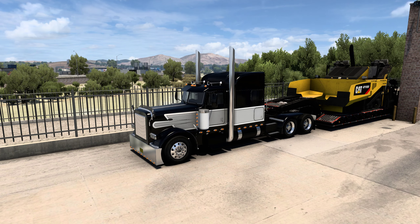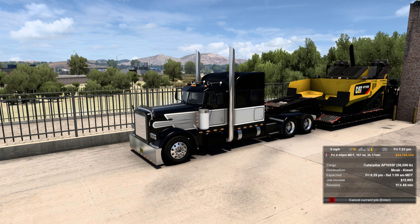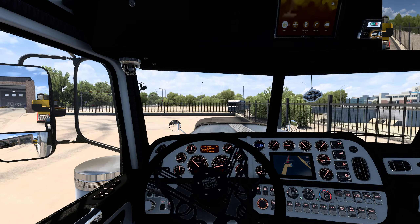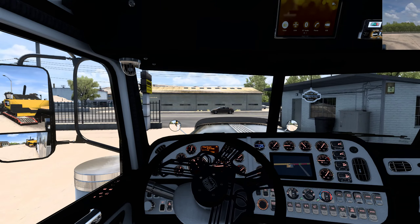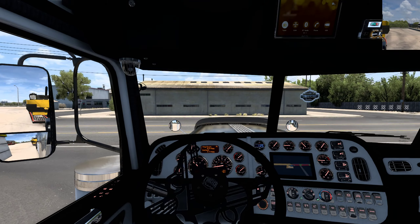This load is going to Moab — a Caterpillar AP-1055F, 36,596 pounds. The motor sounds decent. I don't know, there has to be something wrong — maybe I'm putting the positioning of the mods wrong, or maybe I just have too many engine mods. That could also be the case.